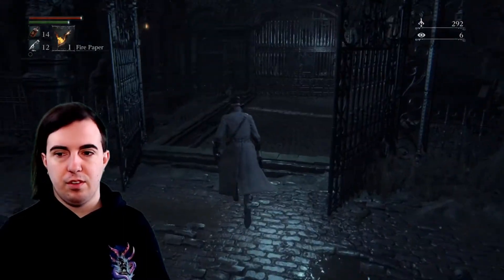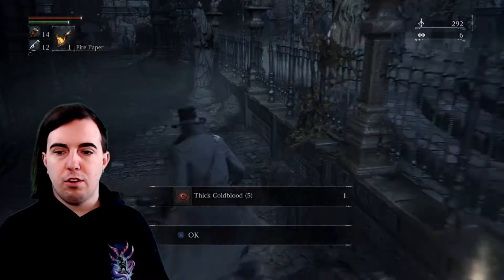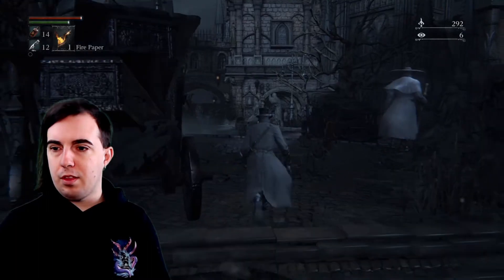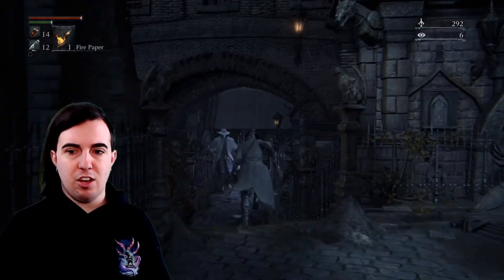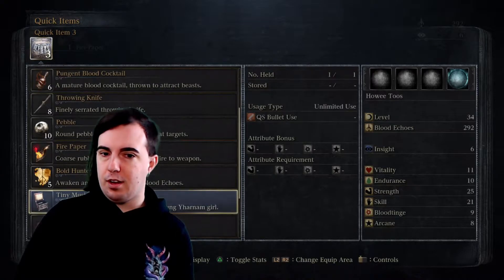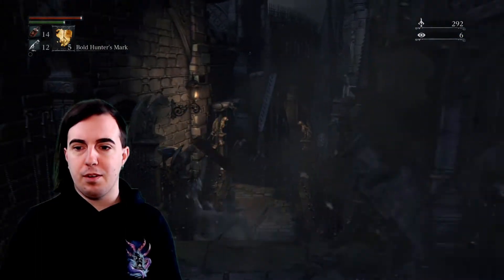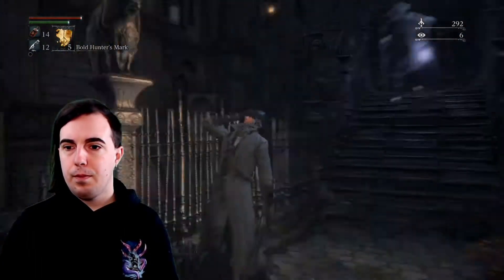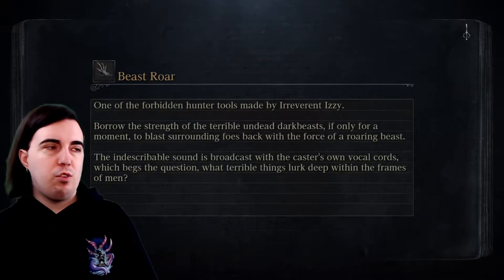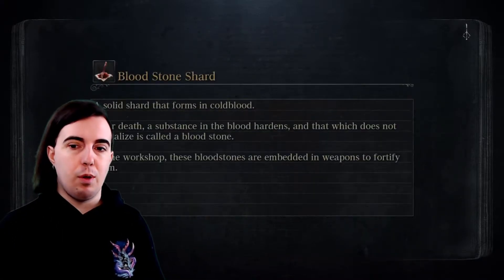Or beast blood cocktails, I guess I should say. Hanging left down here there is a blood dew that you can grab. We're going to run past — do not engage that man in combat because that will end poorly for you. Also, make sure you have your bold hunter's marks equipped because we are going to need to quickly dip, duck, and dive out of here because this guy is hot on our tail. And we are out. What we just grabbed were 12 poison knives — those are going to come in much later, but this is the most opportune time to grab them.